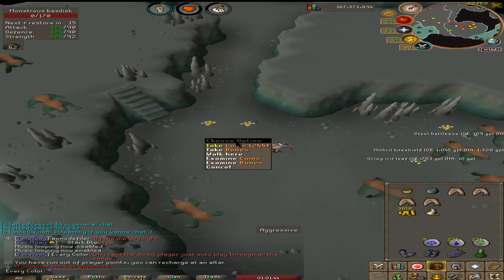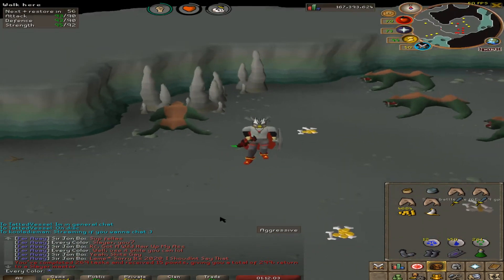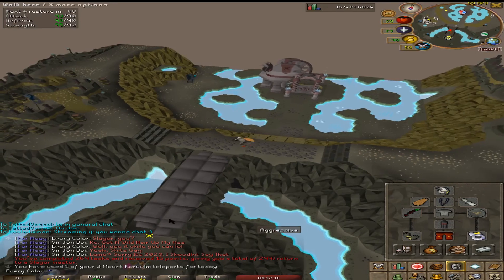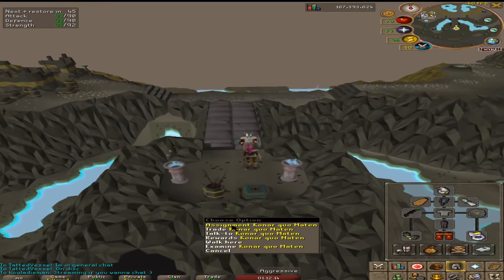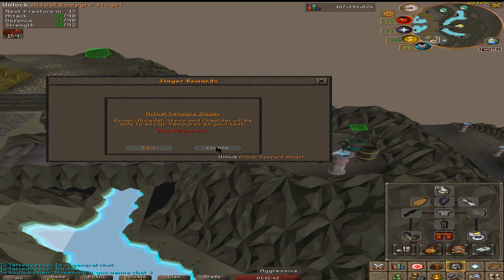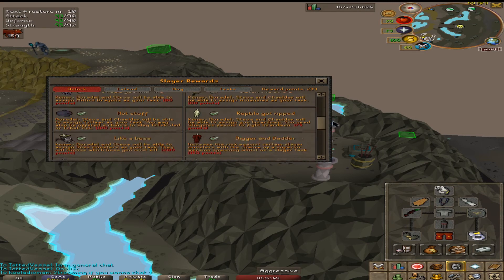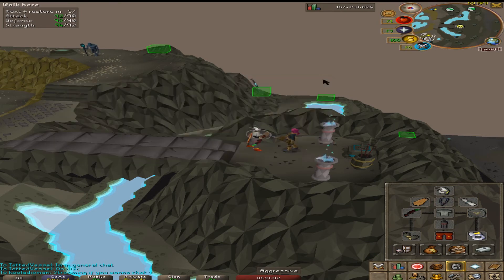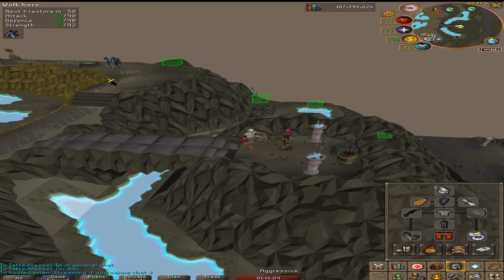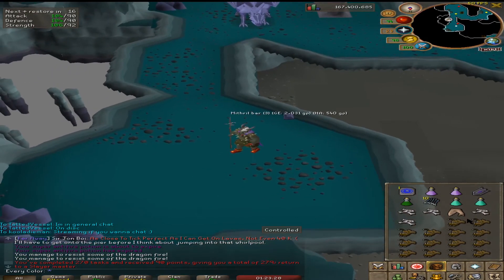Definitely didn't get anything. There is the end of the task. We need to actually go to Konar for the next task. Hellhounds — that's a big fat negative. I need to unlock the vampire. Let's get a better task. Four mithril dragons — sounds great. There's the final kill for the task, giving us 90 points. We can go back to Duradel now. Duradel, what is our next task? Skeletal wyverns — that is a good task.